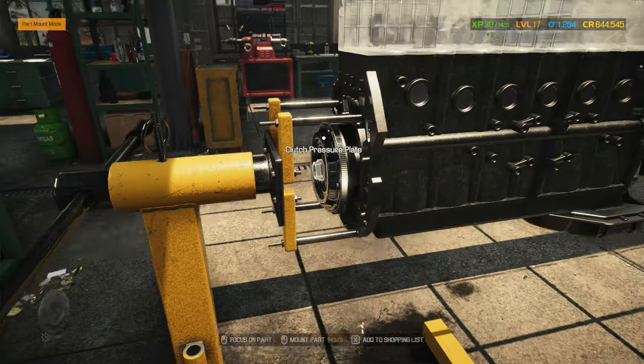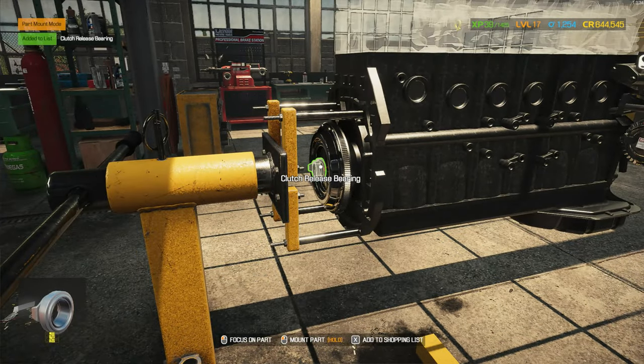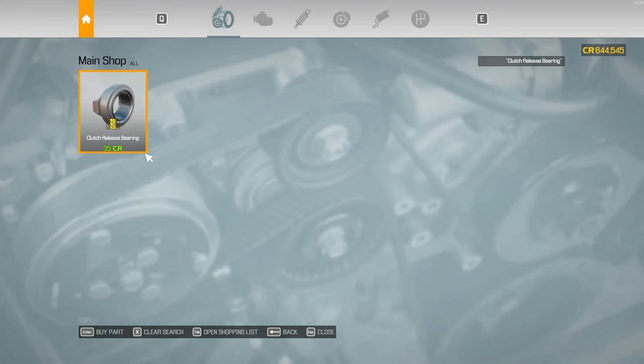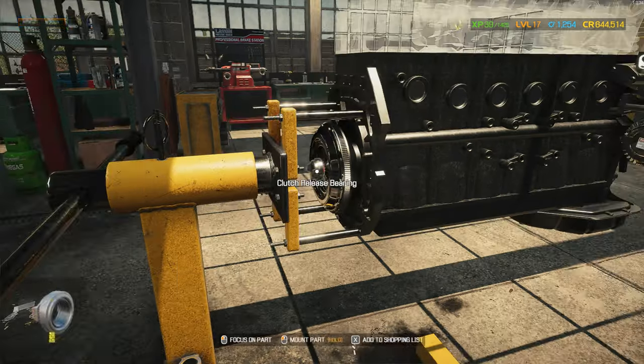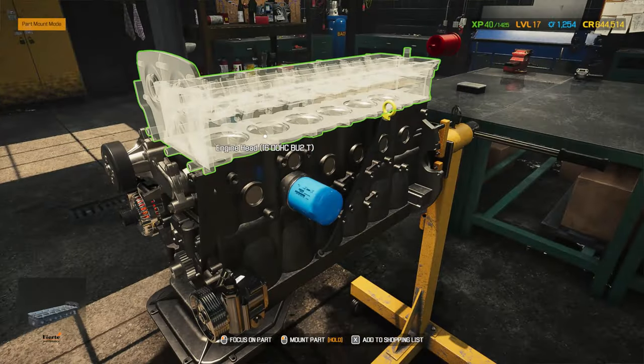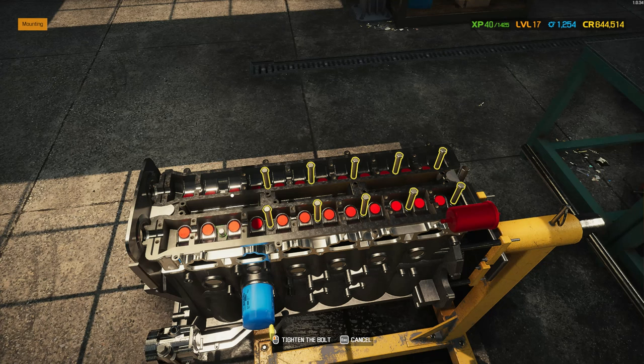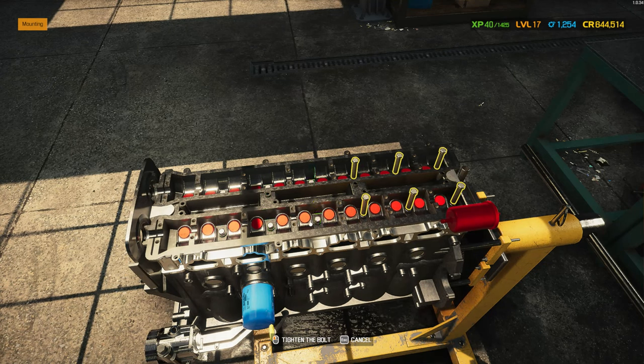When you press the clutch it gives you the chance to shift to a different gear — that's my understanding, I might be very wrong. Please, any mechanics watching could help explain this in the comments. The engine head houses the camshafts.